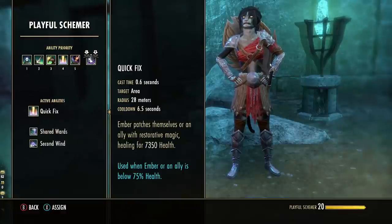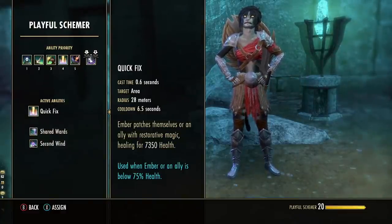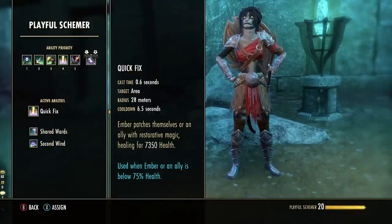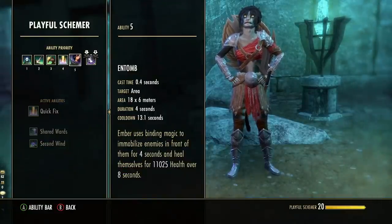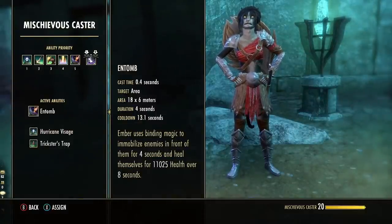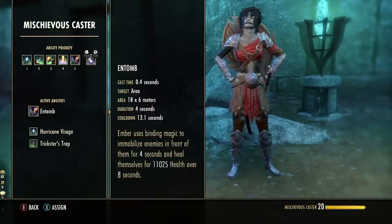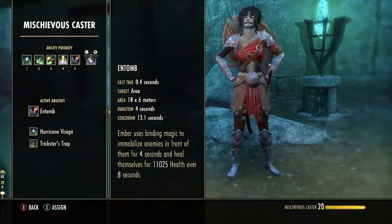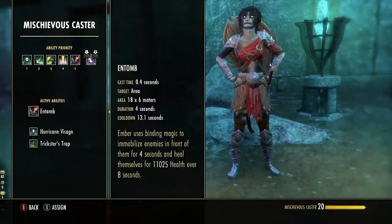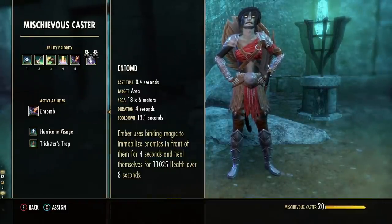Next up is Ember's burst heal called Quick Fix from the Playful Schemer skill line. She gets this pretty early and it's a nice burst heal — about 7k depending on your traits. And then finally, Entomb is a really interesting skill that immobilizes enemies in front of you. It won't work on bosses, but you get a powerful heal over time regardless of whether the immobilize lands — about 11k health over eight seconds, which is very good. Combined with her burst heal, damage shield, and damage reduction, she's very hard to take down.